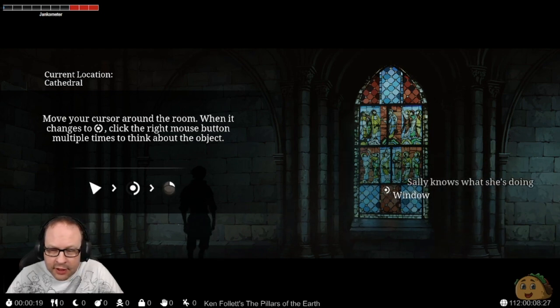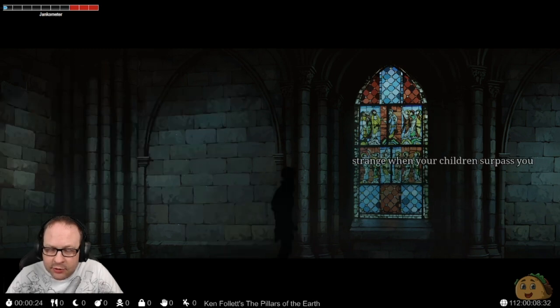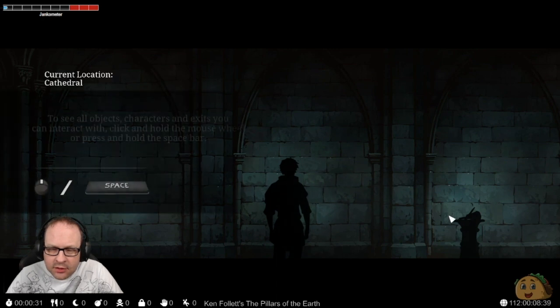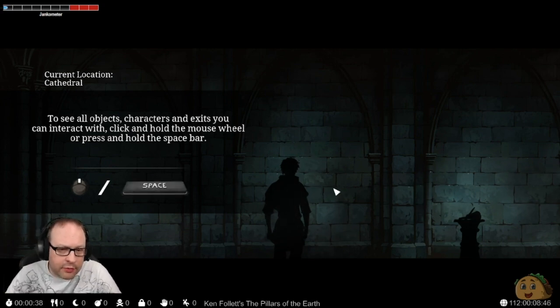It's masterfully crafted. Sally knows what she's doing. It trains when your children surpass you. To see all objects, characters, and exits you can interact with, click and hold the mouse wheel or press and hold the space bar.